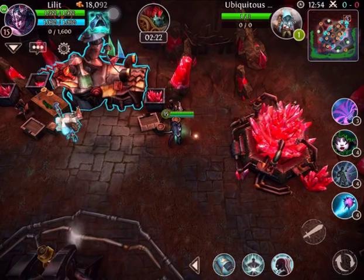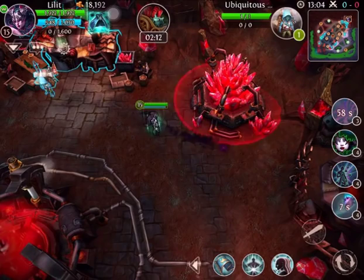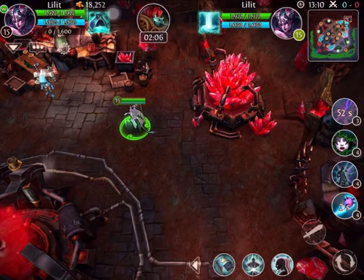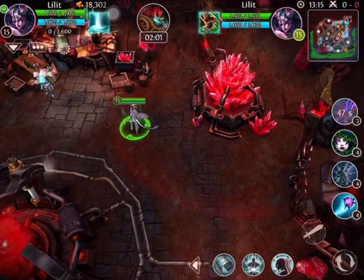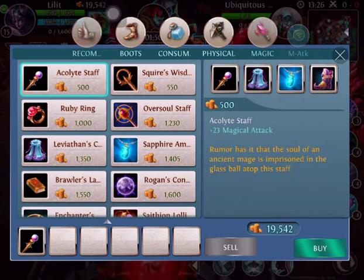What is up guys and gals, Destroyer here bringing you an end-game build for Lilith the Cruel Mistress. As you can see, she does a lot of damage with an all-in-one skill ratio, so you want to make sure you play a lot — like phase or cursed — use all your skills at once. Let's get into this end-game build.